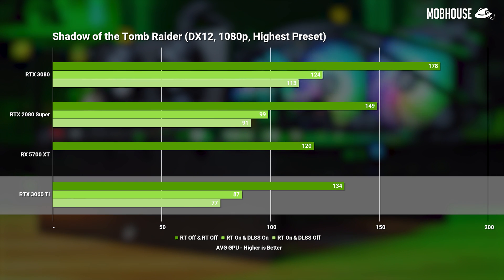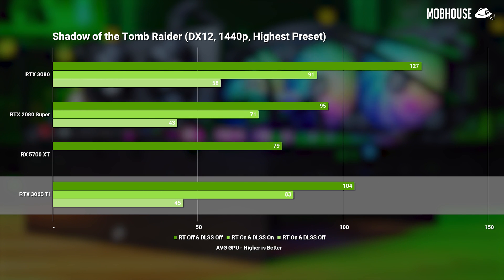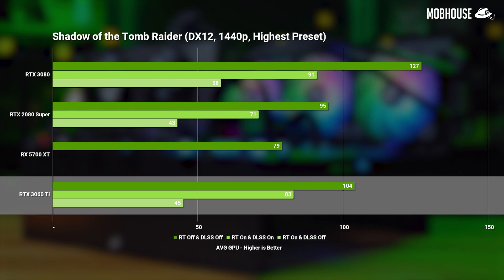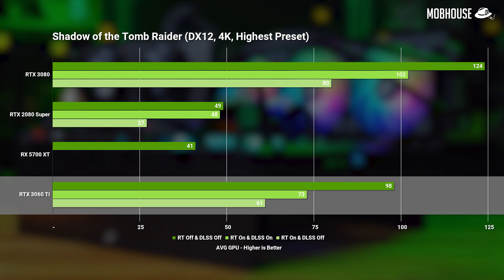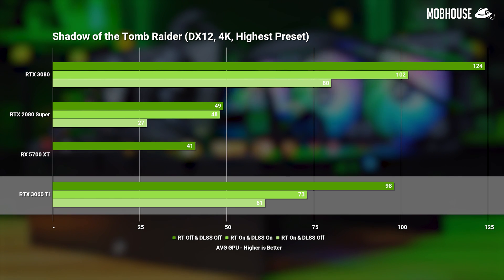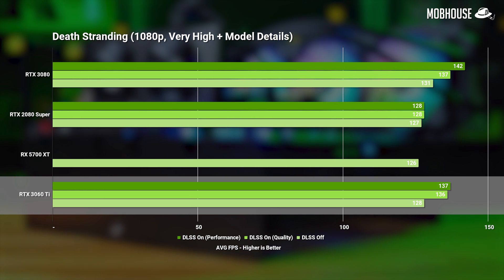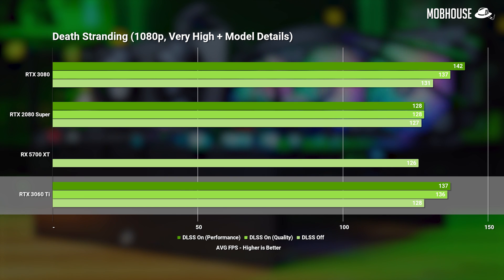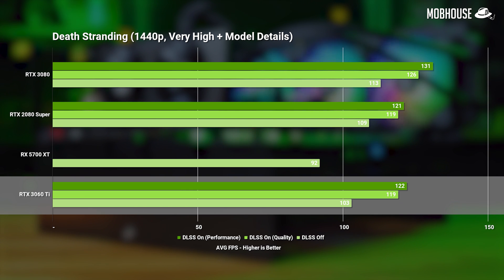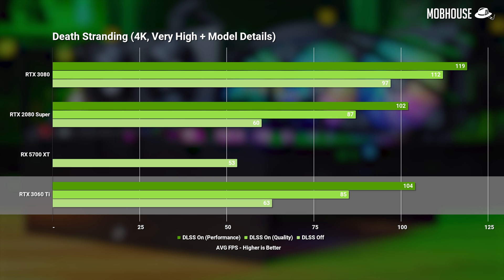In Shadow of the Tomb Raider, the 3060 Ti loses by 10–15% in 1080p compared to the 2080 Super, but takes a small lead in 1440p. In 4K, we see a giant 52% improvement with both RT and DLSS on, and double the FPS for pure rasterization compared to the 2080 Super. In another well-optimized game tested, the 3060 Ti takes a small lead over the 2080 Super in 1080p, especially with DLSS on, and is neck and neck in 1440p and 4K, getting pretty close to the 3080 even at 1440p.